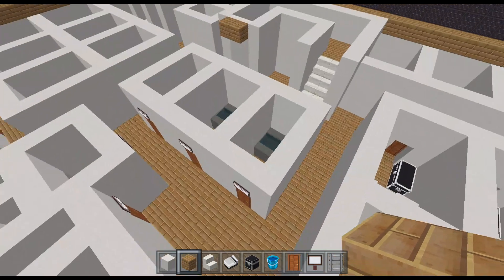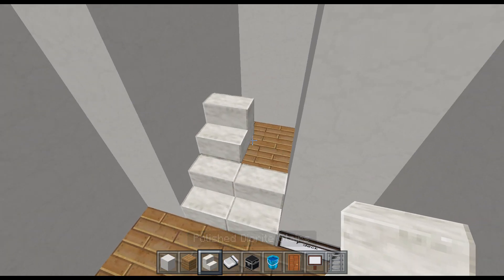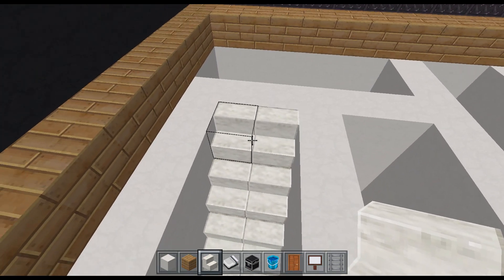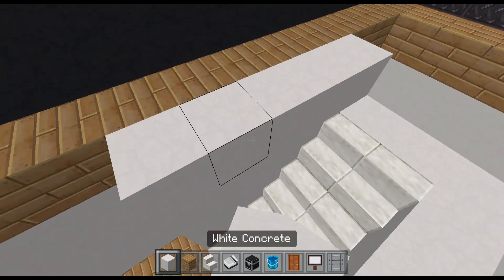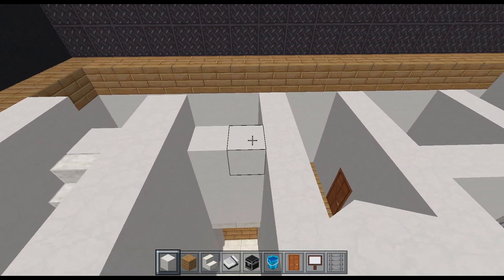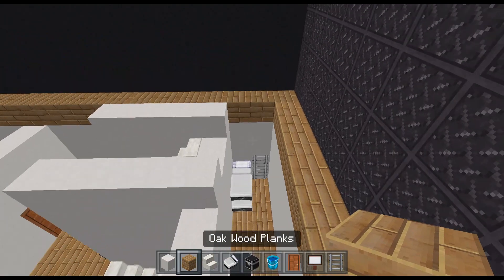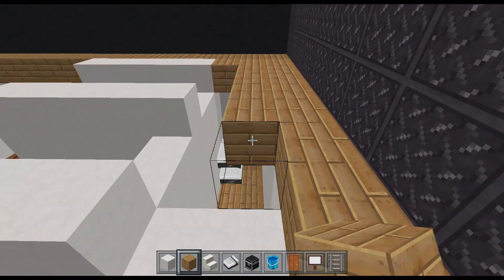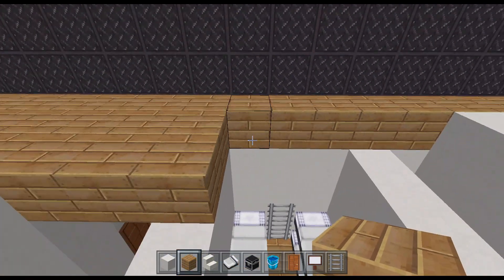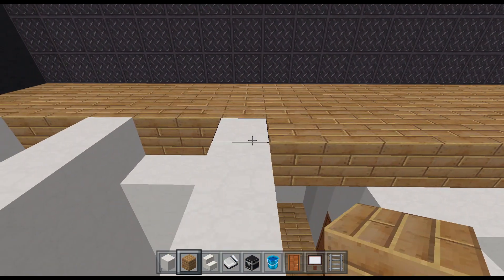Everything else is just bedrooms really. Going over to the staircase here we'll just finish that off. I think bring those ones up as well — I'm not sure about the back wall bit just yet. Fill the floor in here, might make it a bit easier to tell. Just fill these bits in.